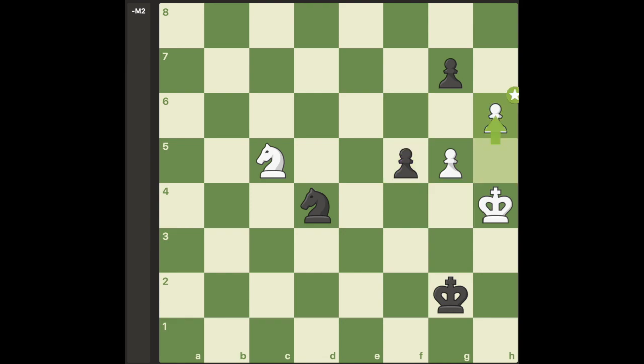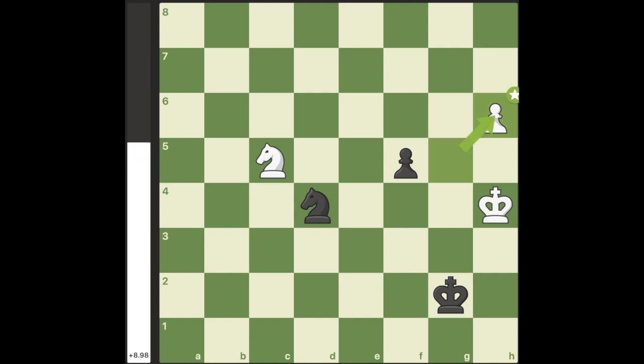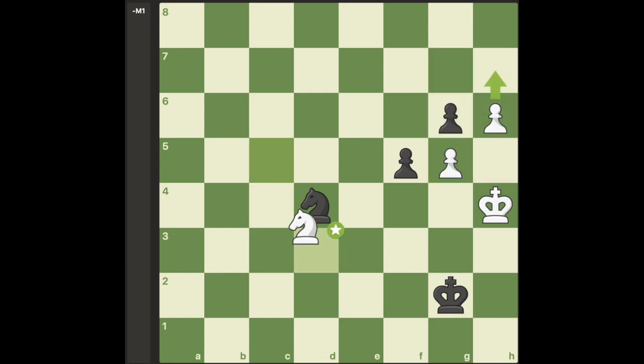White should now play h6 to allow some more breathing room for his king, and if black takes the pawn, white will actually be winning, since white now has a passed pawn. The best move is to simply push past, since now checkmate is unavoidable for white.